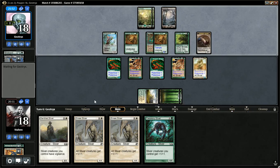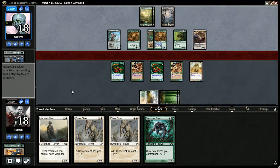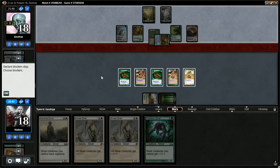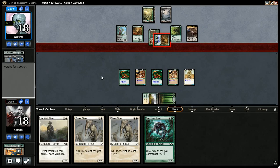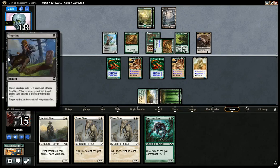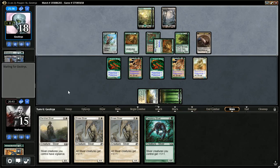If I can just get one more land... I really wish I had Gemhide Sliver out because that would be making this pretty strong here. Opponent gets in with the Wolf — I think I'm going to let that go because I can attack back. I'm sure it sucked for him to have to use Tragic Slip on my Talon Sliver instead of one of my Lords.